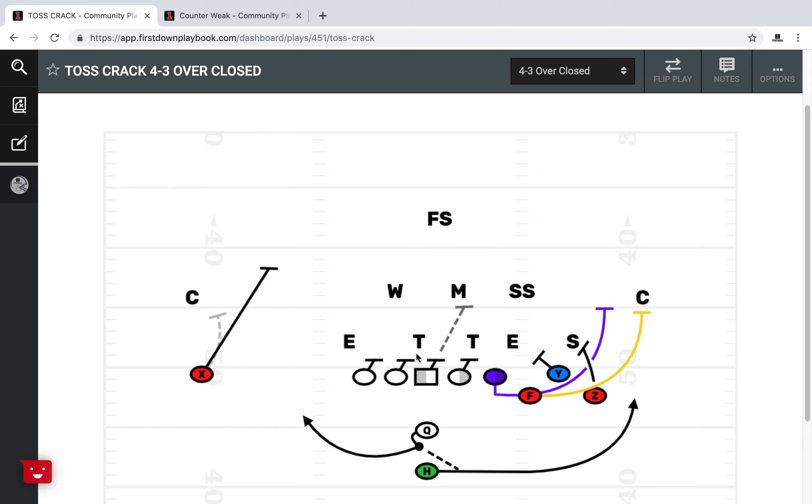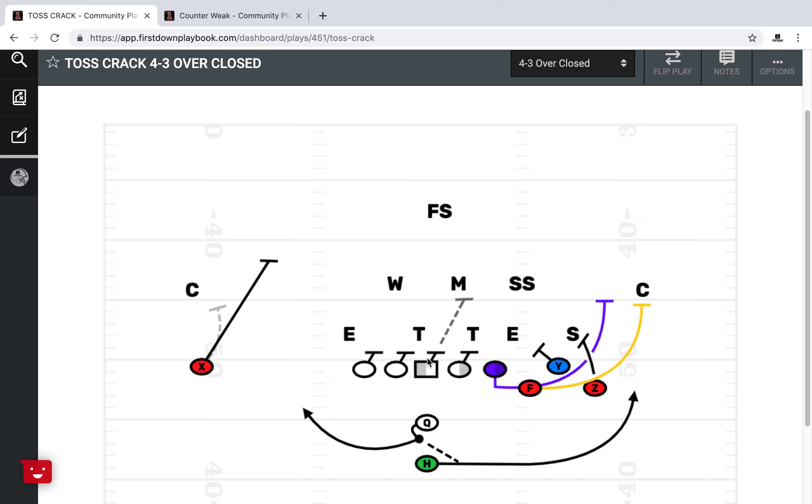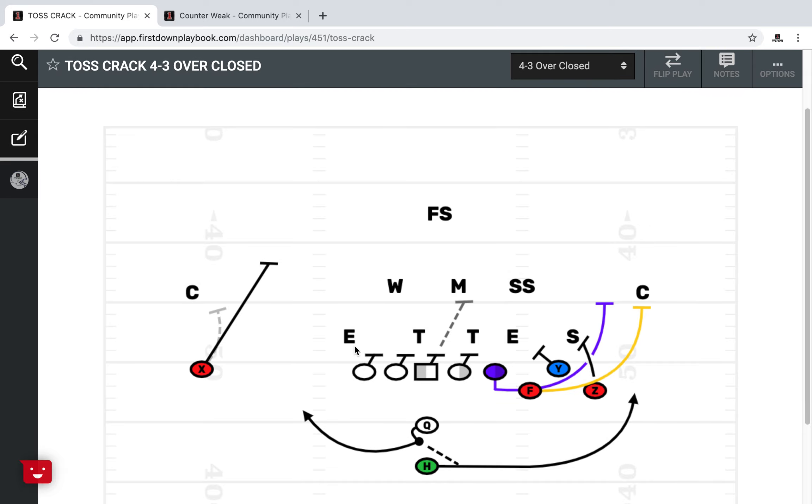One of the things we plan to get more into with First Down Playbook as we continue to develop the website is how to marry plays with one another — run to run, run to pass. It could be complete packages, which a lot of you coaches are out there running RPO-type packages right now. We're going to get more into that after we get a little further along with our migration of our 1.0 to 2.0 plays.